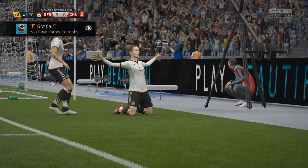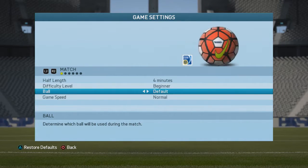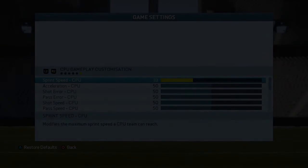If you're struggling to score, turn down the settings in game settings for the CPU — just the pass and acceleration will do. Get to 2-0 and you should be able to just run through and tap it in nice and easy.